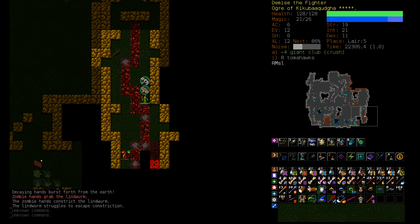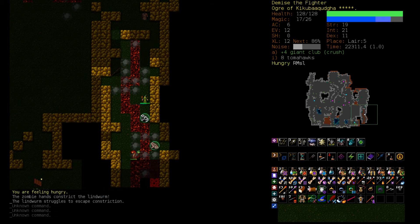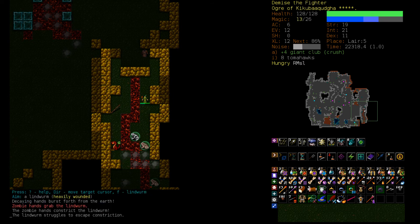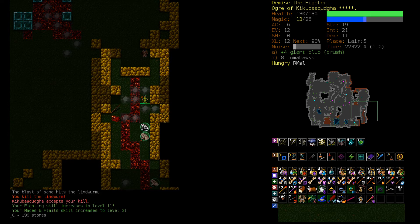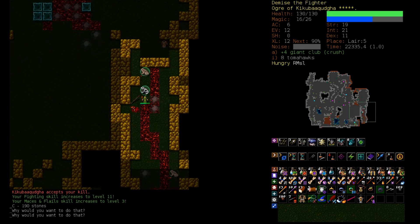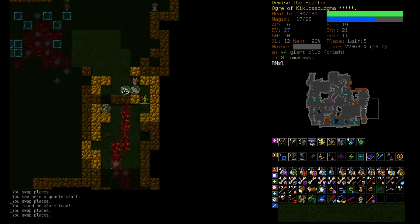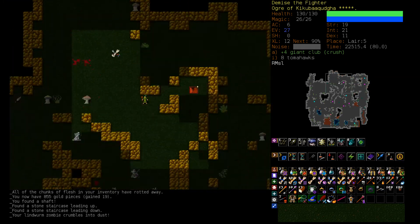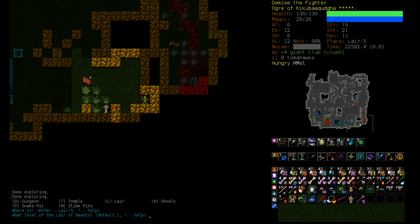Let's try to Vile Clutch this guy at long range. Just sit around, Vile Clutch, Sandblast — got him. Get some food, get a Zombie out. I should probably swap my macros so that Regen is on 0, since I'm going to be casting that more than Animate Dead. That's Lair 5 done.